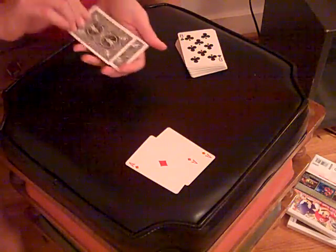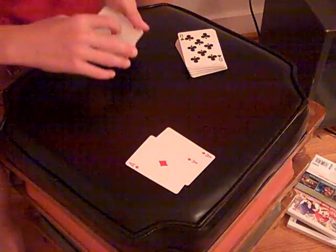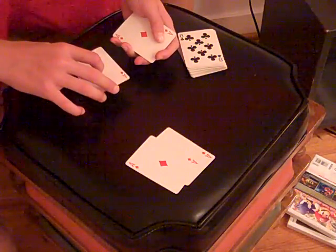Okay? Next. Take the Ace of Diamonds one more time. Watch. Jack of Spades — watch — one, two, three. And again, it changes right into the Ace of Diamonds. So, we got all four Aces.